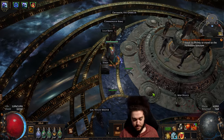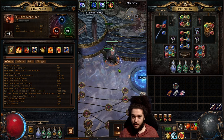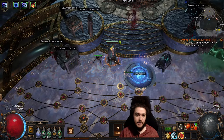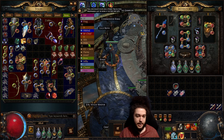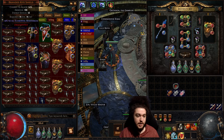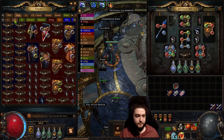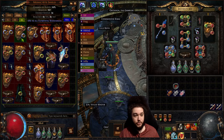Let's go ahead and get started. Step one: you're going to need a character that can tackle this type of content. My Righteous Fire Chieftain works out really well for this but it is very rippy. I'm doing this strategy to get myself a Defiance of Destiny as I do not have that yet, and I also have some duplicate uniques good for my build. Here's an example of some extra Immortal Fleshes, some extra Rise of the Phoenixes, Cloaks of Flame — we are loaded on Cloaks of Flame.